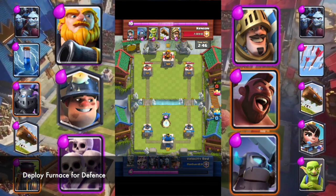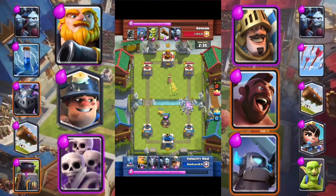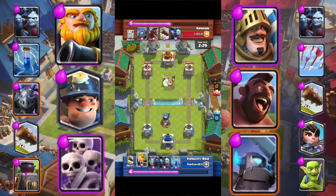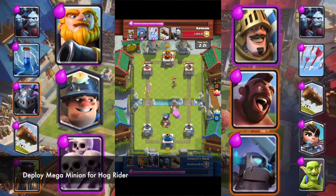Deploy Furnace for defense. Deploy Skeleton Army for Prince. Deploy Miner for Princess. Zap Goblins and Princess. Deploy Mega Minion for Hog Rider.